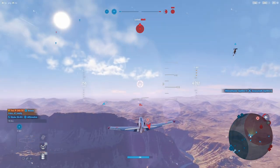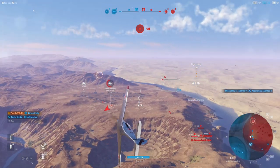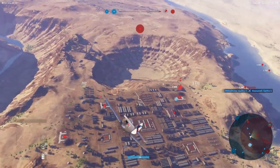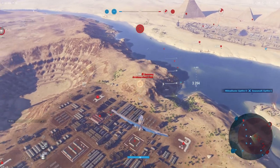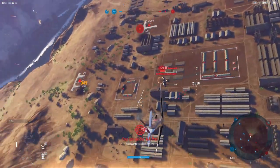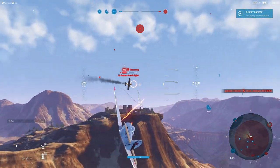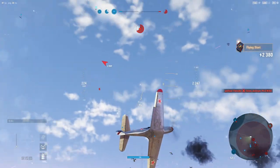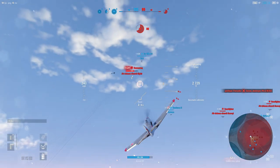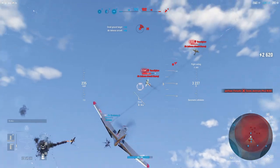Somebody should probably go after him, and there are two bombers over there. We kind of broke the whole team apart here. Good chunk damage again — it's that 37 doing the lion's share of the work on this platform. In a lot of ways this reminds me of the XFL-1 differences when we upgrade to 50s.